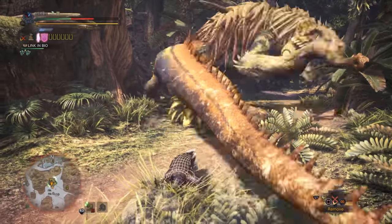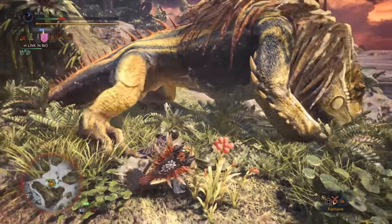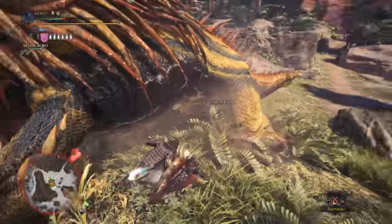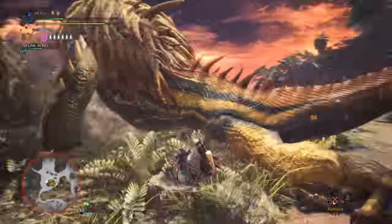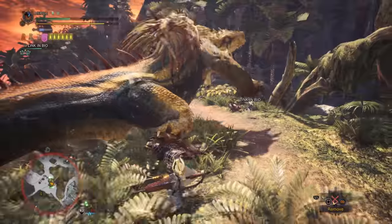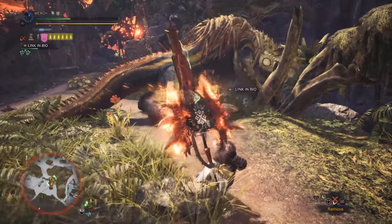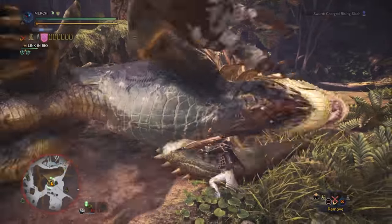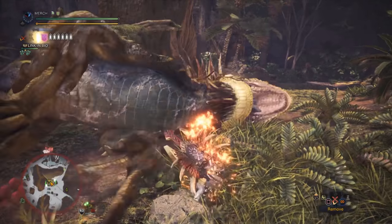It honestly feels like Capcom was getting so much criticism over bad decoration RNG that they just did this, and it's so troll — it's so beautiful, I love it. I really want them to do more funky stuff like this. As for the fight itself, I think it's pretty fun. He's really strong and really fast, so he is a bit of a challenge, but it's not impossible — it gets pretty easy once you've completed it one or two times.